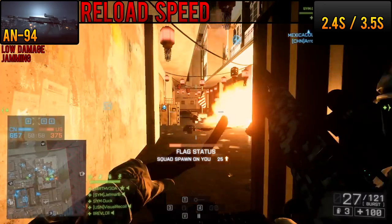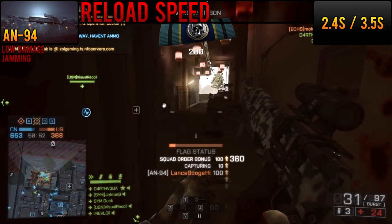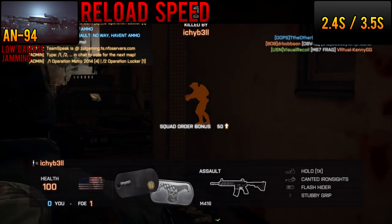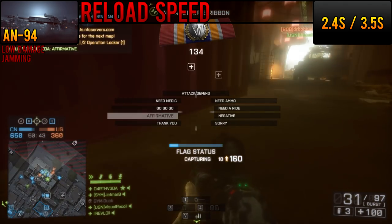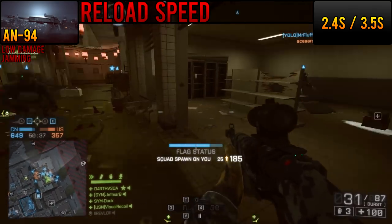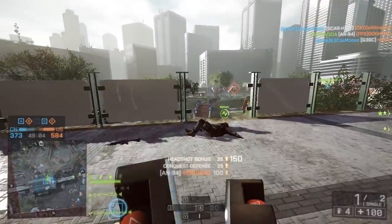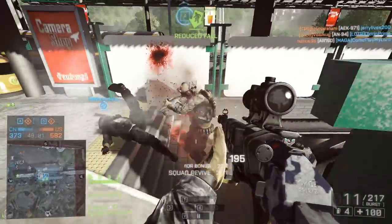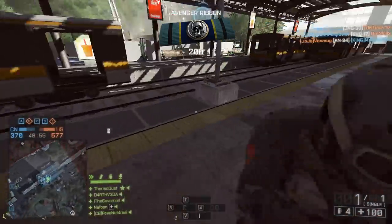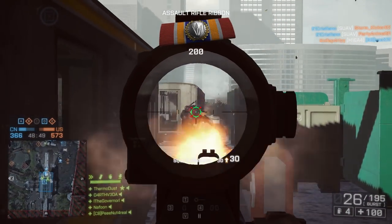At 2.4 seconds for the round-and-chamber reload and 3.5 seconds for the empty reload, this is definitely not a weapon with which to mag dump. Its already poor performance in CQB combined with the long reload times make it lag behind other assault rifles quite a bit. This is really where the hybrid nature of this weapon makes itself known — in-your-face assault players like myself are going to run into a lot of hardship in CQB swarm situations. But if I could keep my enemies at bay enough for reload time and burst jamming to not rear their ugly heads, the AN-94 was a stellar shooter.